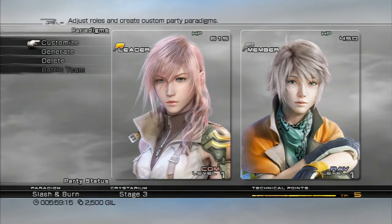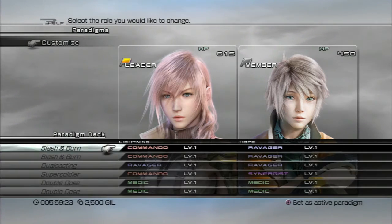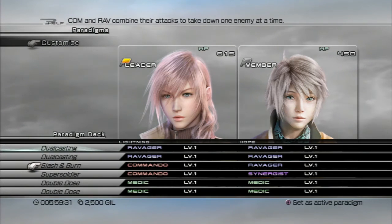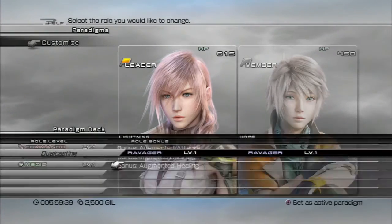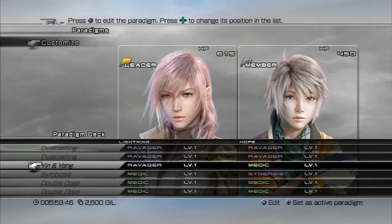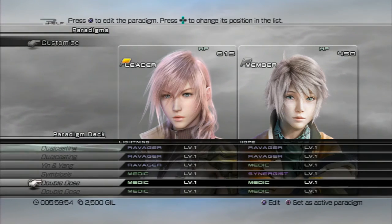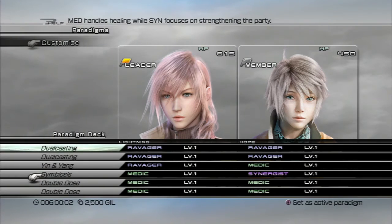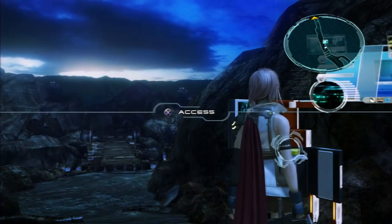So in the next episode we're gonna be taking on the boss Odin. Let's set up paradigms properly. Slash and Burn. For this battle, you don't want to use Commandos — but you do want to use Synergist, Medic, and or Ravager with Medic. I might need two Medics — or Ravager Medic, or Medic Medic. I don't entirely know. I should be fine like this. I'm a little bit scared. I think we're ready — I think we are ready, people.